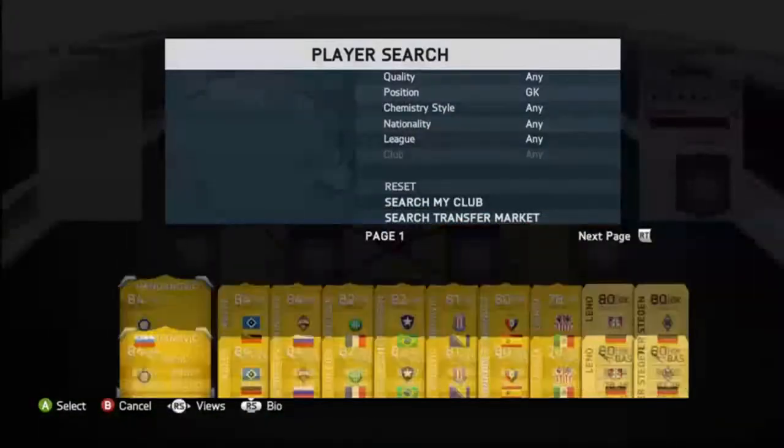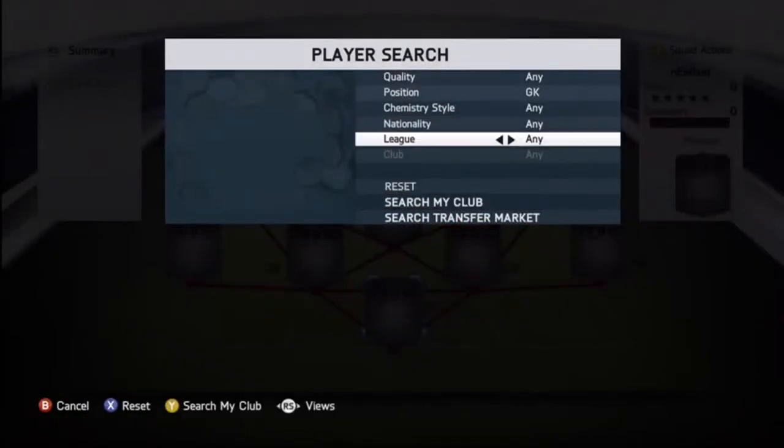Yo, what's going on guys? I'm back and excited, and today I'm bringing out this CTIA 25 to 30k range squad builder. It's pretty cheap, so it's a pretty awesome squad builder.